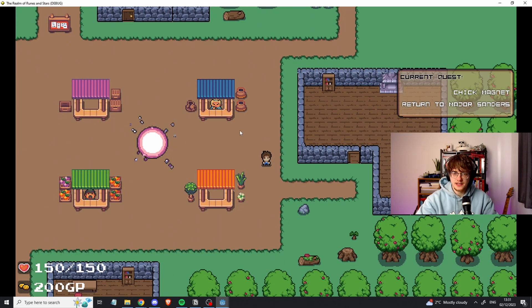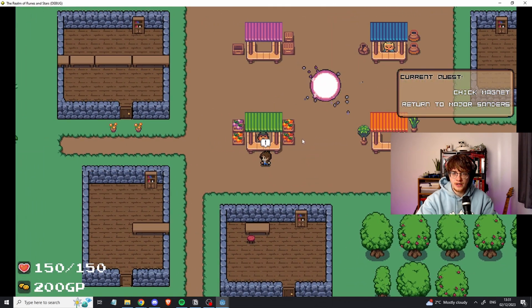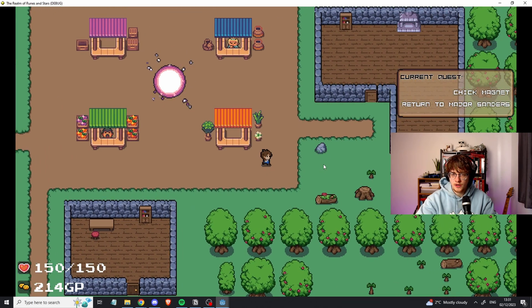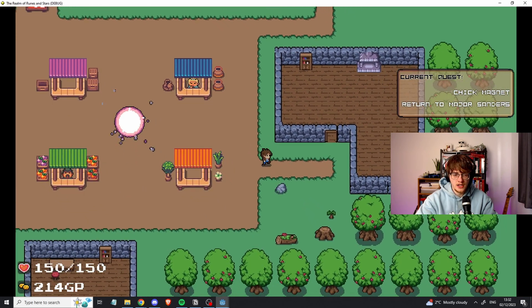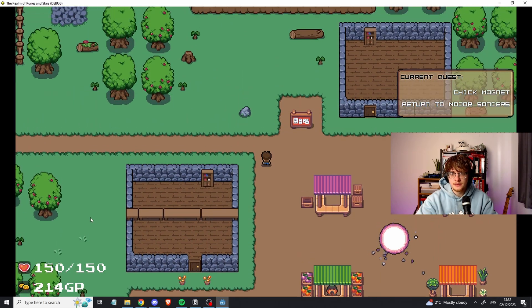Another thing I added is trading. In the two market stalls we have traders we can trade with. We have gold, they have gold, and we can buy and sell items. Pretty cool — quite basic items so far. The first trader has a load of carrots. We can buy and sell, and it's all reflected in the game state.